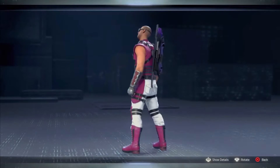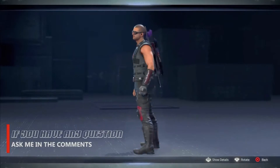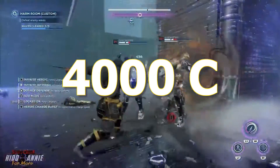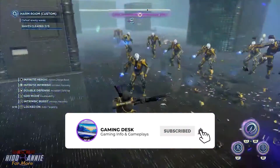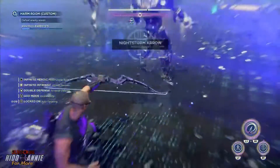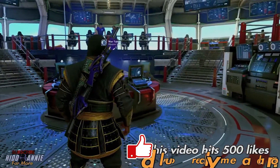This means leveling him to rank 40, which can take time. Alternatively, players can purchase all 40 levels of the Hawkeye challenge card for 4,000 credits. They can buy credits with real-world money or unlock them for free by completing challenge cards for other heroes. Each challenge card will reward players with 1,300 credits upon completion, spread throughout the challenge card.